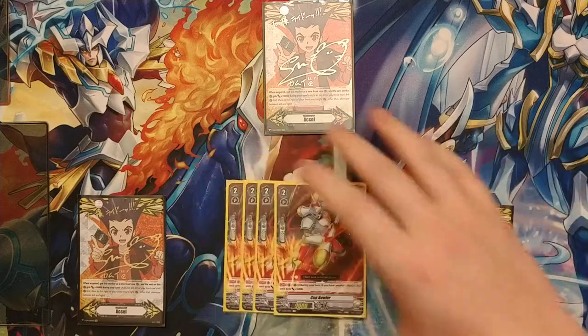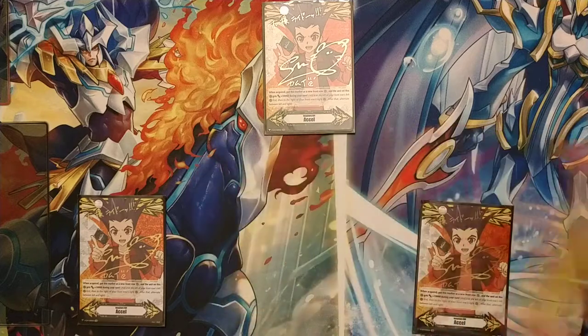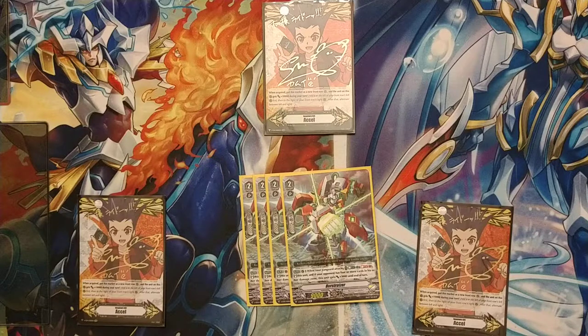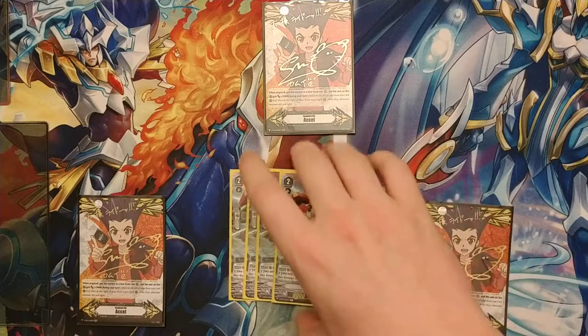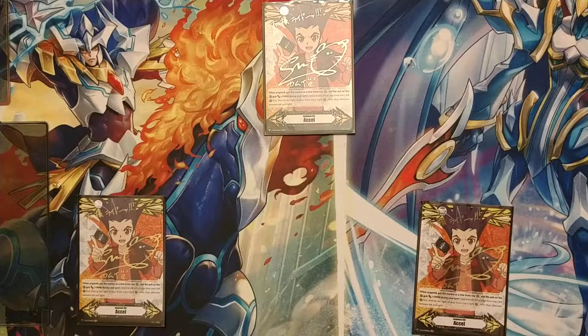For our grade twos, we run four Cup Bowler because having heroes is nice. Cup Bowler is 14,000 if you have another hero, which if you're playing it decently enough, it will become a 14,000. 24,000 on an Excel circle — really nice. This deck is really simple to pilot. Four Burst Riser, because this is almost mandatory in Nova Grapplers. When your Vanguard attacks, Counter Blast one, Soul Blast one, stand it. If your opponent has four or more cards in their damage zone, it gains 3,000 power. Guarantees an additional attack because, again, we don't run Perfect Riser, so we kind of need that guaranteed attack.